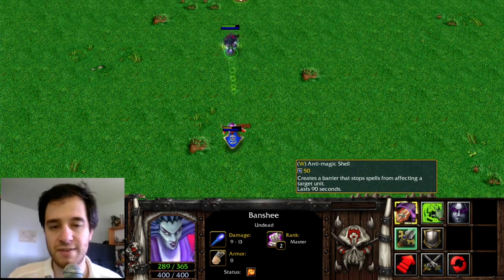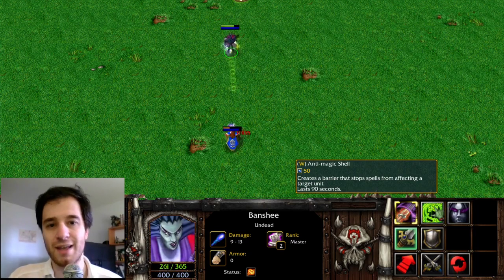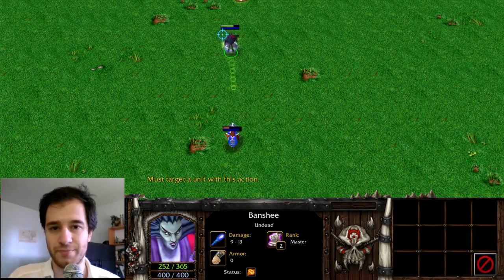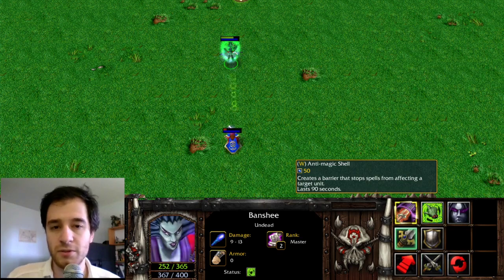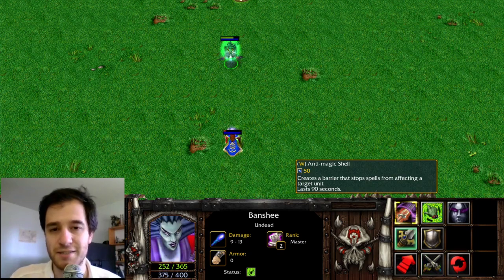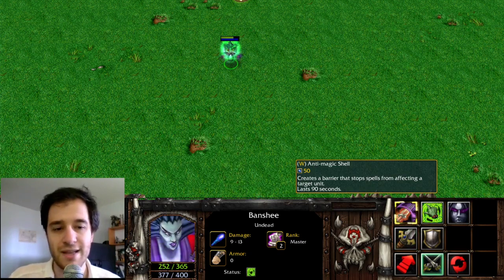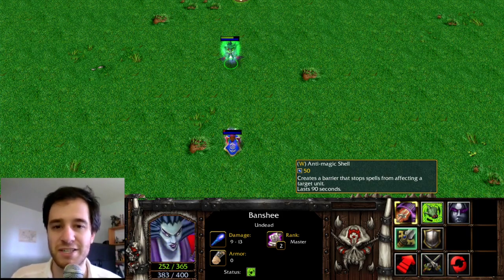There are two versions of Anti-Magic Shell that were introduced in Warcraft 3. The old version causes you to be immune to magic and it purges. This was part of the old Omniknight Repel. The newer, more balanced Anti-Magic Shell used in later patches of Warcraft 3 Frozen Throne, instead of making you magic immune, simply blocks some incoming magic damage.